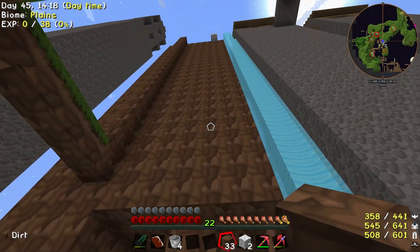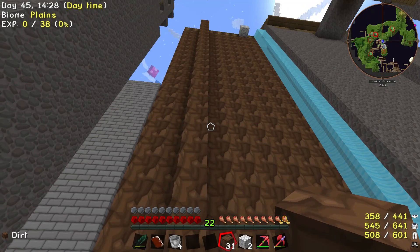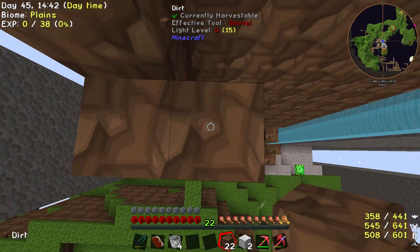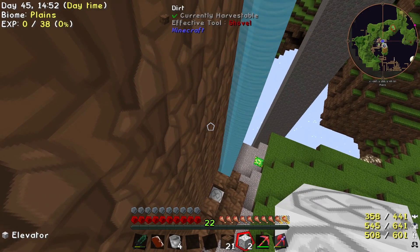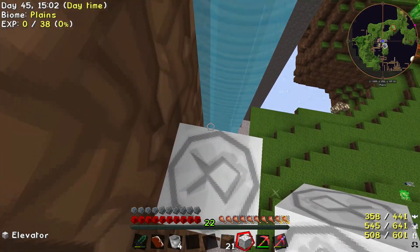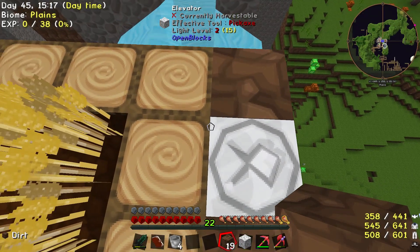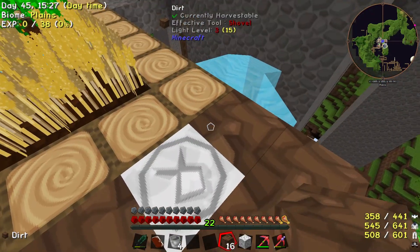No it does not, which means I need to put another teleporter like halfway up. That'll be fine. I'm gonna carefully come across and it needs to go here. That should definitely be enough to go down. Yes, it's enough to go up - sweet! I've made this place safe for all. Oh no, I was crouching.